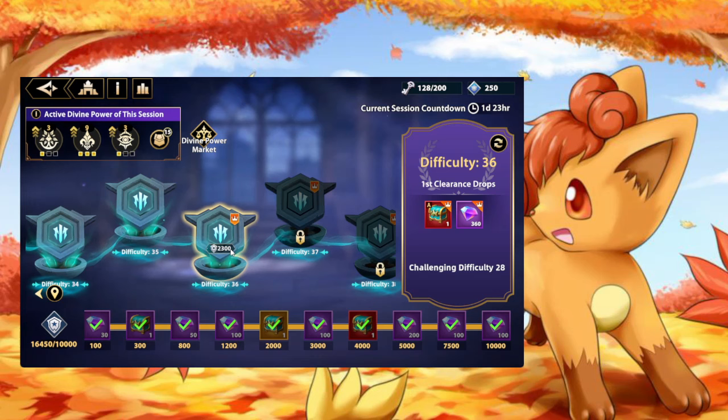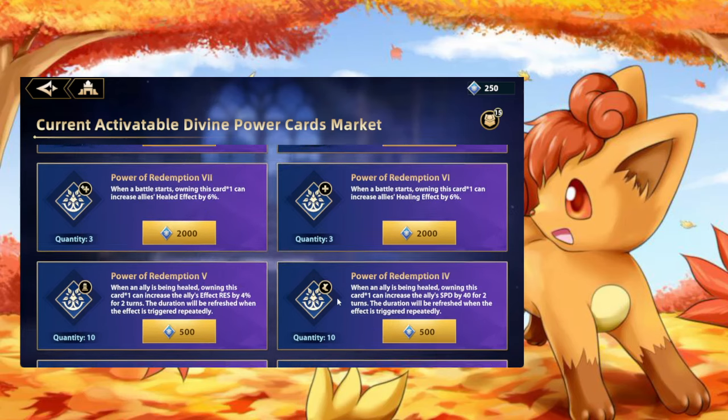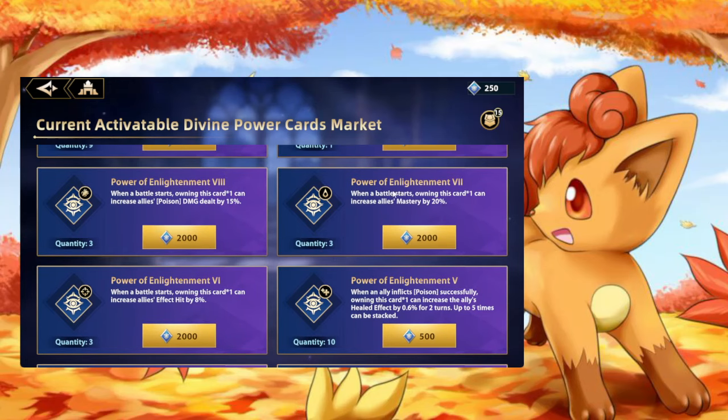It's important to play into the gimmicks the higher up you go. Speed and the poison mechanic are going to be the two big inhibiting factors of whether or not you can push. A lot of people are upset about the buff nerfs — mastery used to be 50% and is now 20%, effect hit used to be 20% and is now 8%. The key thing is that these buffs are permanent: you own them forever, and when you buy out the store during weekly reset, a new buff takes its place. You can stack buffs infinitely.